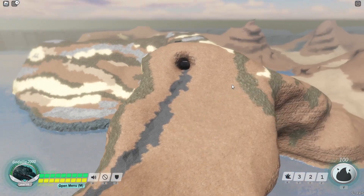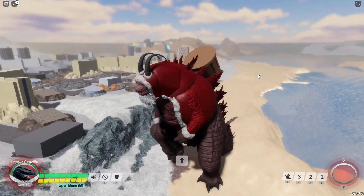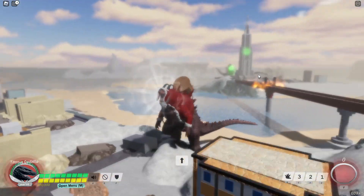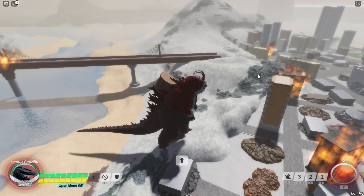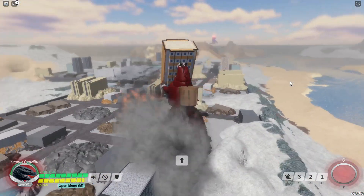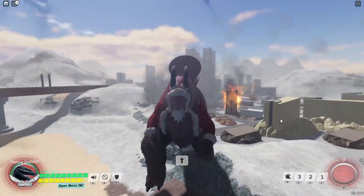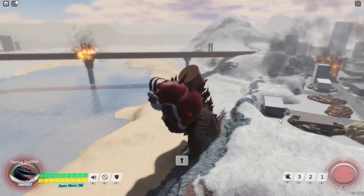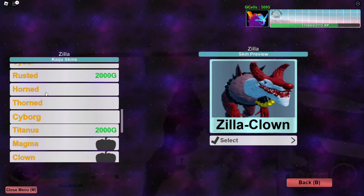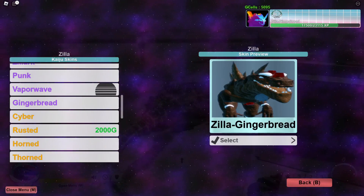This is the Krampus Godzilla skin — definitely pretty cool. I've personally never seen the Krampus movie, but from Dinosaur Simulator I remember there was a Krampus Giga, so I know about the character. These skins look like effort was actually put into them — they're not just recolors. I like how this one looks. We also got the Zilla one, and the 2000 one. The Zilla skin is only an epic, so we'll see how it looks.